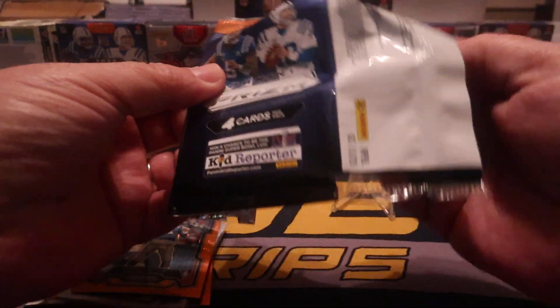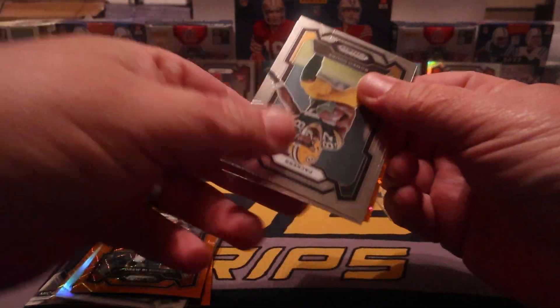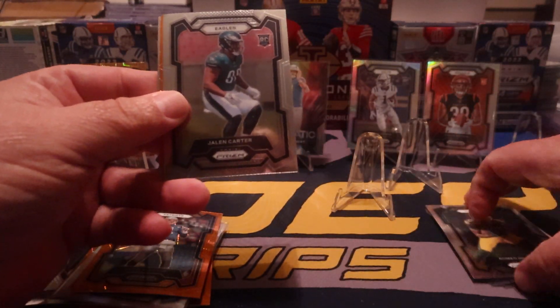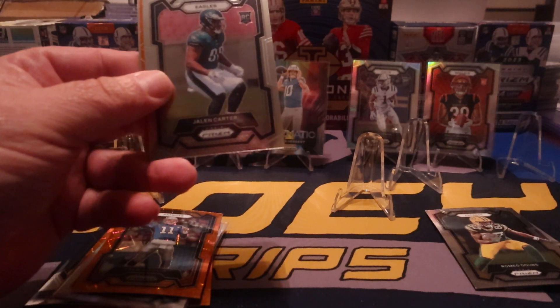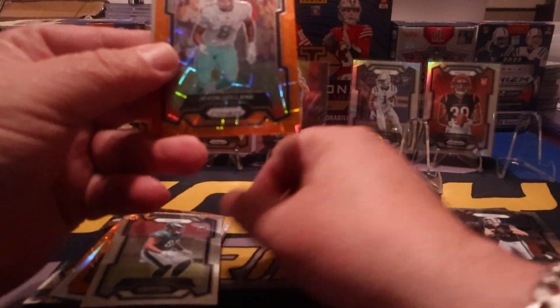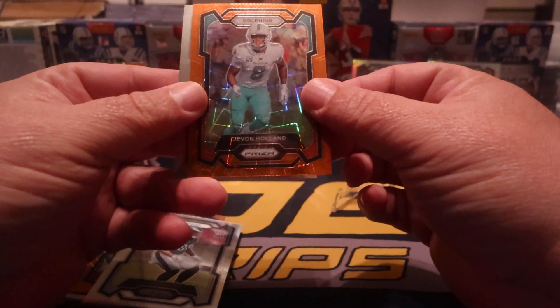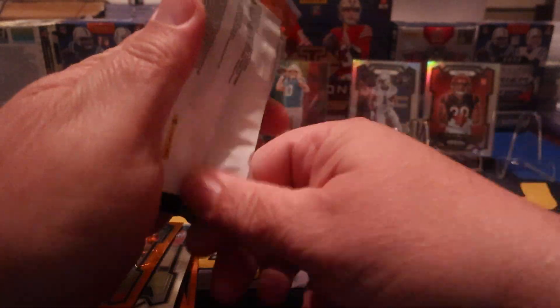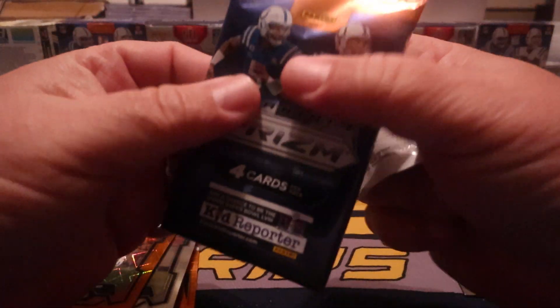That's what we're looking for, not the seniors on the good cards. You don't mind something like this — first common card, that's fine. But get out of my pack, that's all I'm saying. Jalen Carter and Javon Holland. Alright, Baker Mayfield. Last pack — and I'm telling you right now, that box sucked big time.